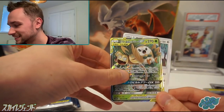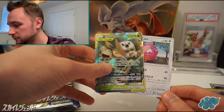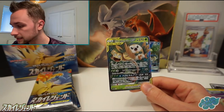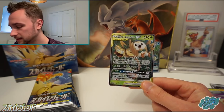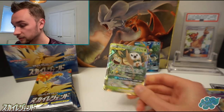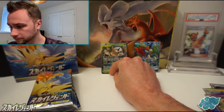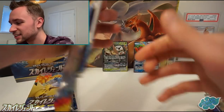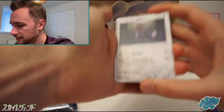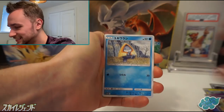A GX card — it's Alolan Exeggutor and Rowlet, with Licky-Licky behind it. So I'm glad we've got another tag team card — the unlikely tag team of Rowlet and Alolan Exeggutor. Really nice card. The alternate art is really nice as well. I'm glad we did actually pick up another GX after a little barren run there. I'd rather the barren run be at the start of the pack opening than the end.